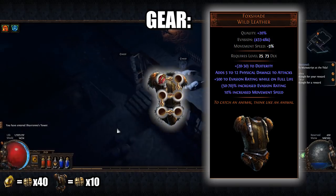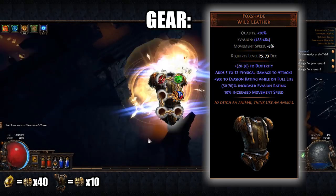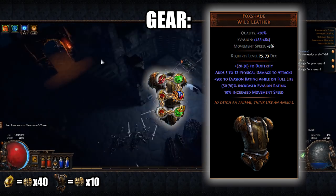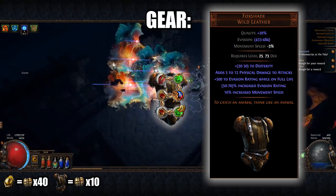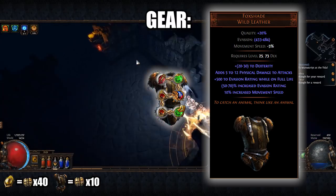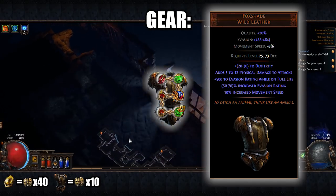Consecrated Path is linked with Faster Attacks, Physical to Lightning, Elemental Damage with Attacks, Melee Physical Damage, and Onslaught. This setup will make you feel like a true ninja, blasting through all the acts like an absolute boss. If you feel like it, you can switch to Cyclone at level 28 for more damage, but with less survivability and movement.